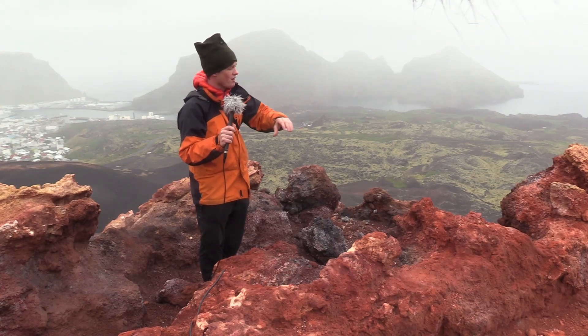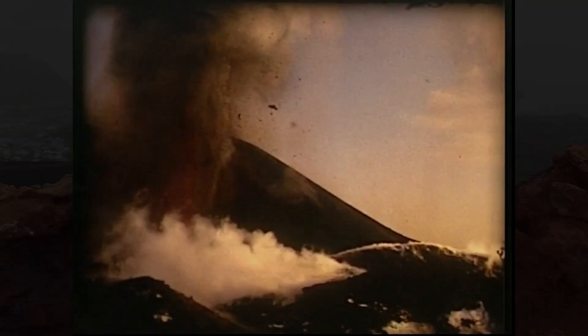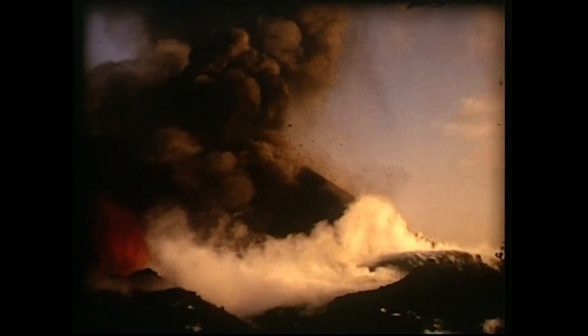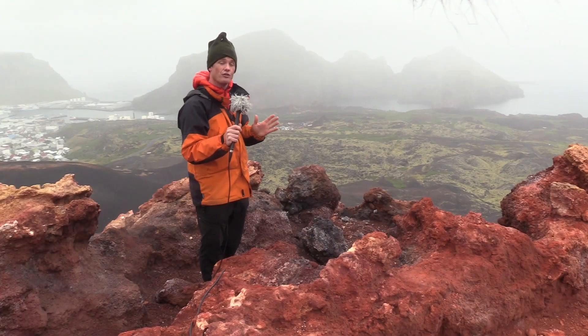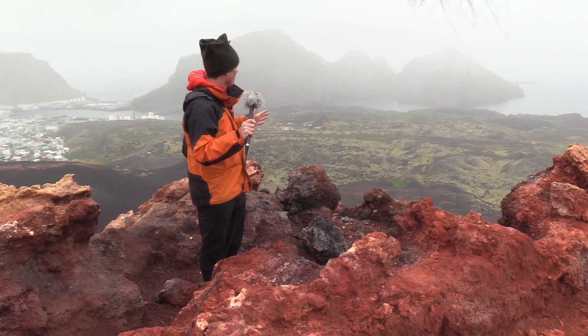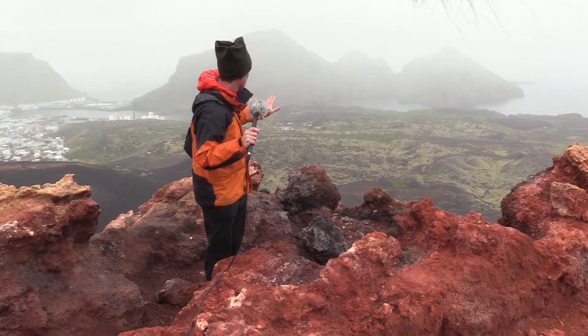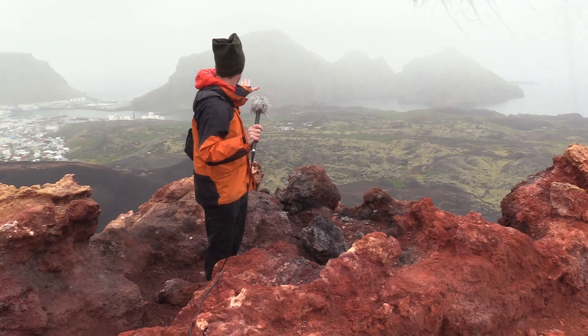In amongst the scoria there are spatter bombs — liquid bombs that landed on top like cowpats, building up the summit of the volcano. It's this material that eventually failed during the eruption. You can imagine a slow collapse of the flank of the volcano down towards the town, being bulldozed by lava behind. This bulldozing of lava basically pushed out these rafts of cone towards the town as lava sheets advanced in lobes and fanned out towards the town below.